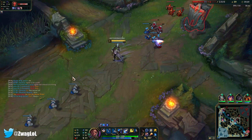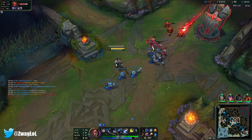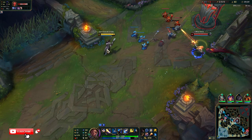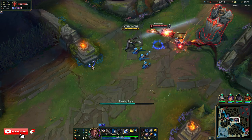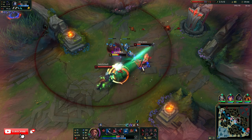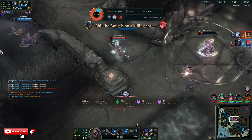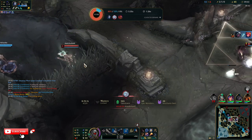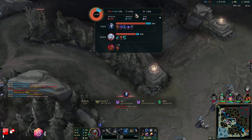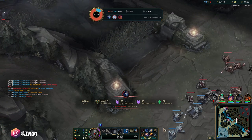Kindred got Dragon. Kindred can come from below me and kill me here, so I've got to keep my distance. I was CC'd for a while from Viego — I really wanted to get my W off but I was stunned. Damn, I knew I shouldn't have listened to their pings. They baited me.